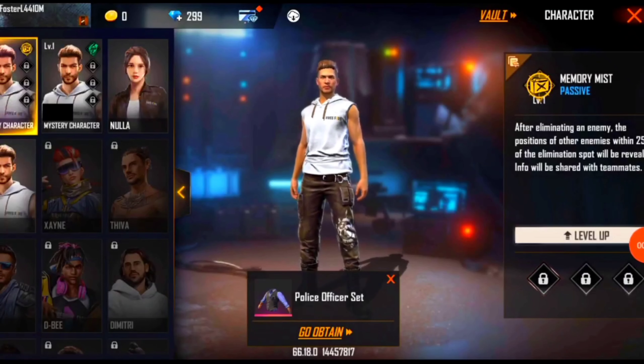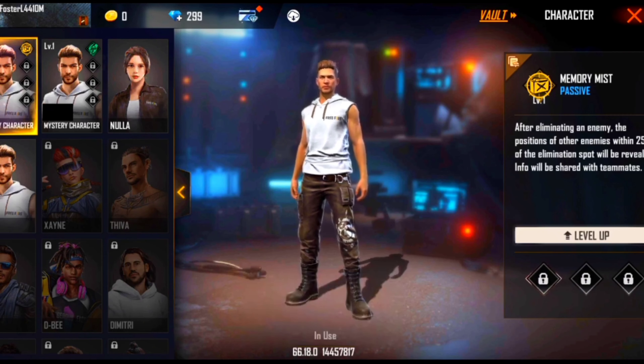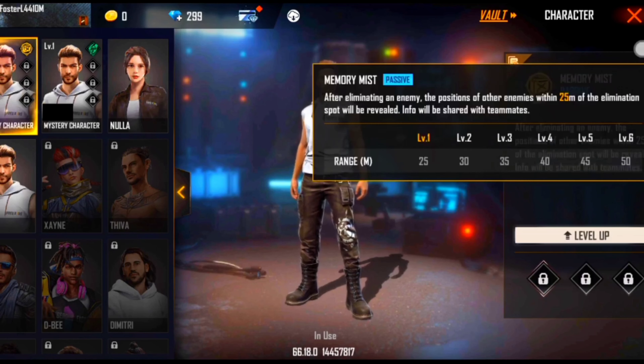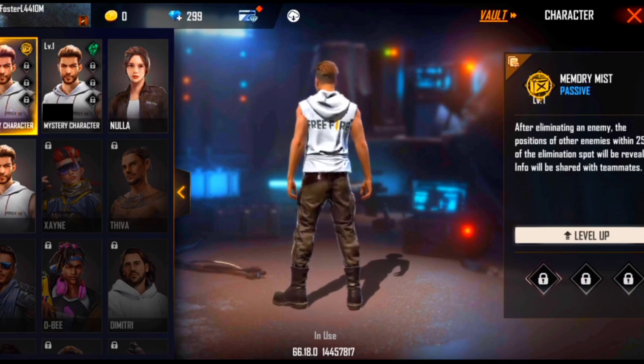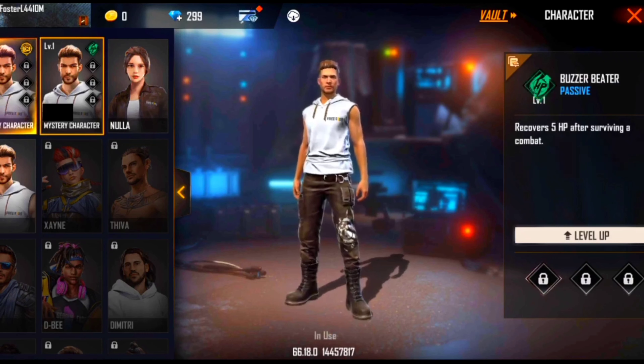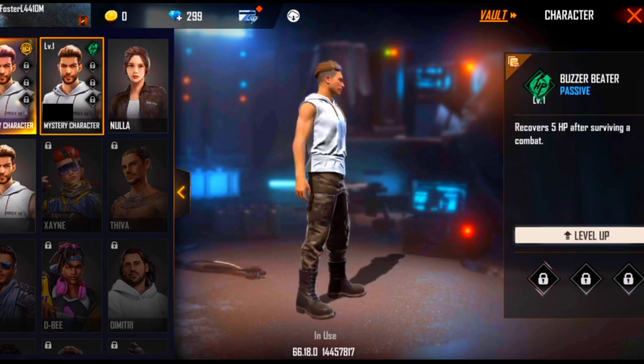After eliminating an enemy, the positions of other enemies are shared with teammates. After eliminate, the portion of other enemies with 25 HP will be revived. This is the Moco Power. This character has 25 seconds. It requires 5 HP after surviving.